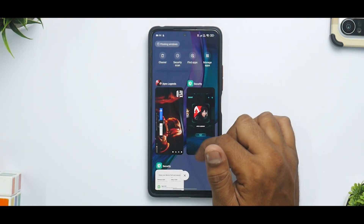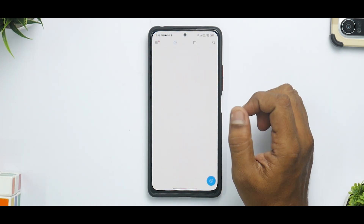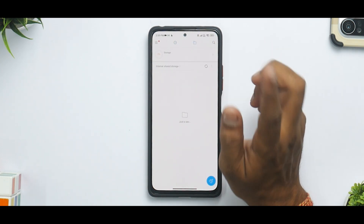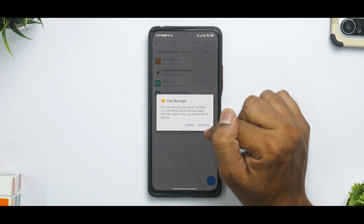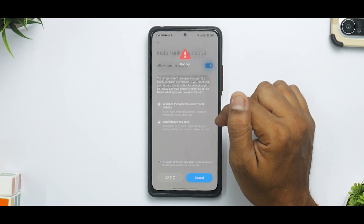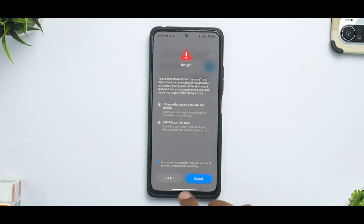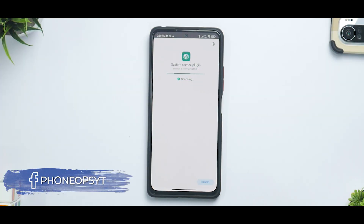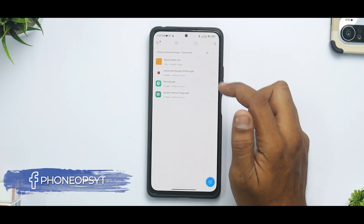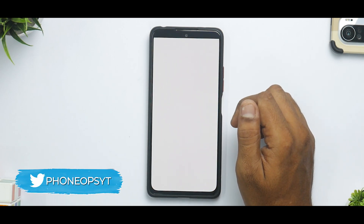To update, just download the two files linked in the description — your device must be running MIUI 12.5 or later. In your Downloads folder, first update the System Service Plugin: go to Settings, allow your file manager to make changes, and pay attention to the full-screen warning — go ahead and hit OK, otherwise you won't be able to update. Click Update, let it scan, then go back and install the security APK as well.